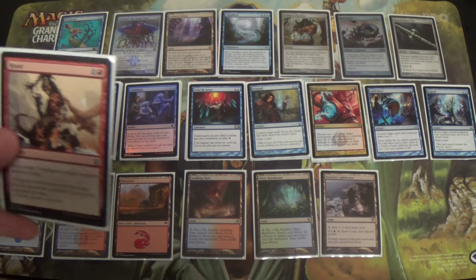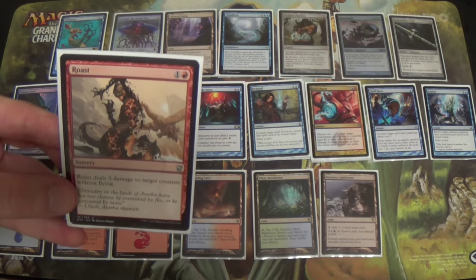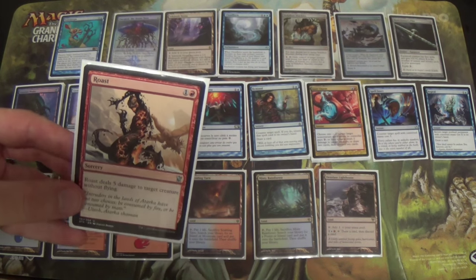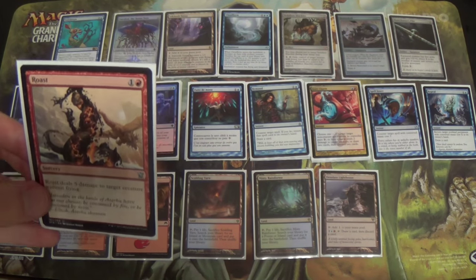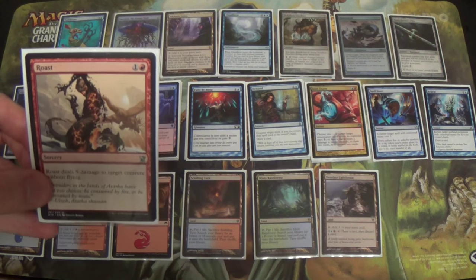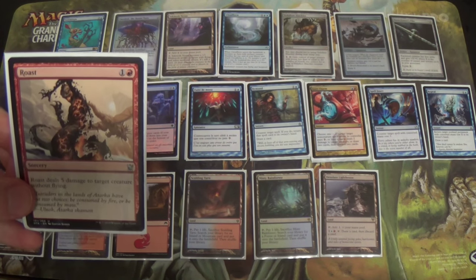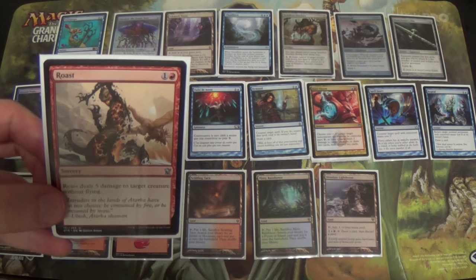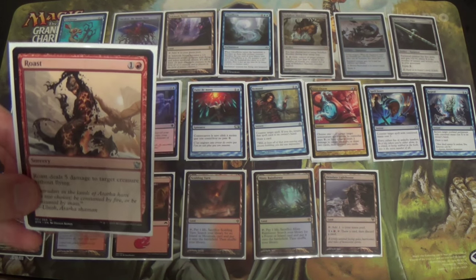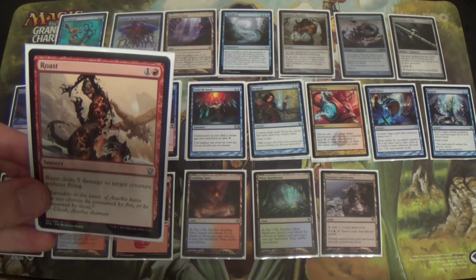I keep mentioning Tasigur, Gurmag Angler, and Siege Rhino because we can't deal with them most ways. We have Aether Vial hate, and we might bounce them with Echoing Truth to get value from them having to re-delve, but Roast is a way to just outright kill them. Now that five toughness is such an important number in Modern — why Dismember is so good right now — Roast at two mana is actually where we want to be. It allows us to be okay with Rending Volley instead of Combust, because we have another answer to Siege Rhino in Roast.